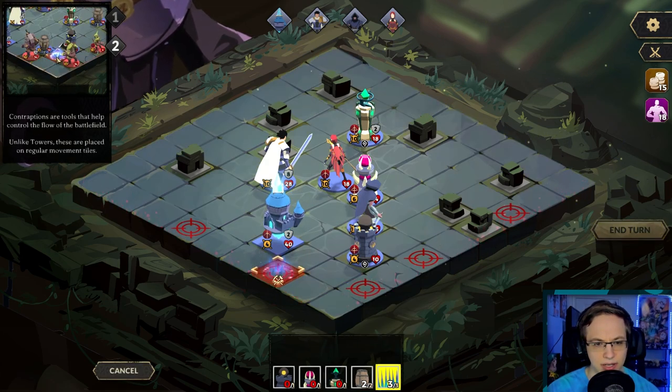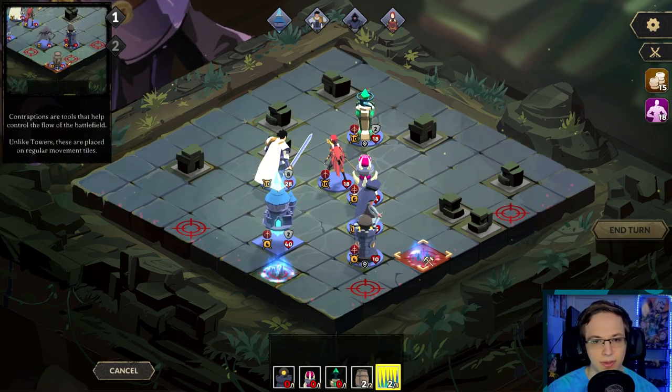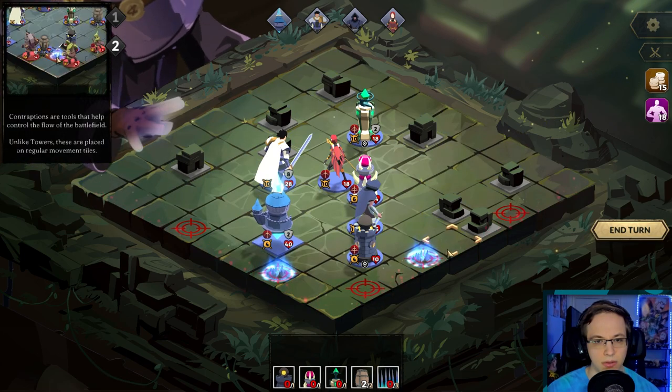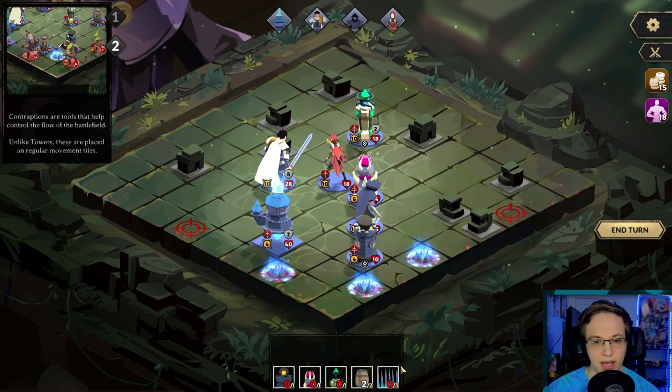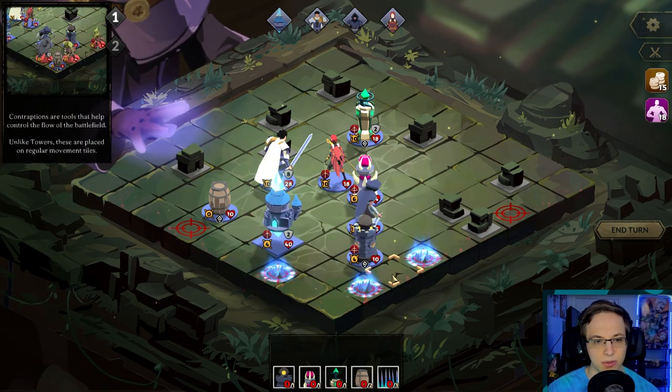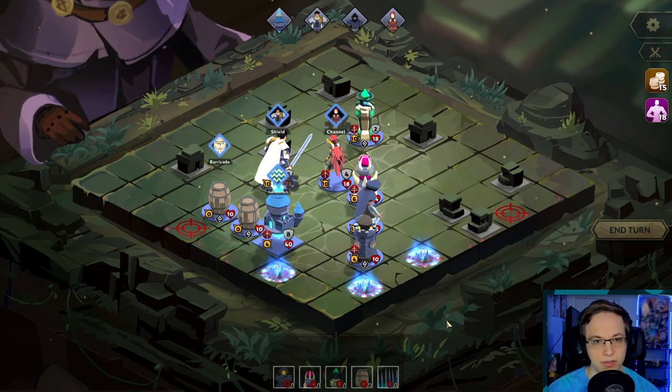Freeze trap — when an enemy steps on a trap while armed, they take three damage and are stunned. At least some bosses are not stunned. Can I just put them over where they're spawning? We're gonna do some barricades here, this is kind of cool. End turn.